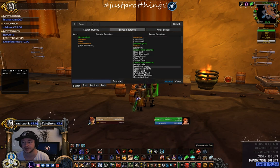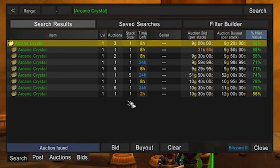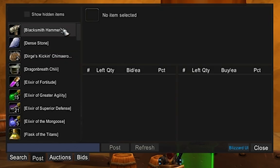This is Aux, the auction house add-on. Let's search arcane crystals — it scans the auction house and shows all auctions in a very compact form. You can see this seller has three single-stack auctions, eight hours left, nine gold bid, nine gold twenty buyout. This is shown as 66% of the historical value — so if you see something at 40% it's a safe buy.